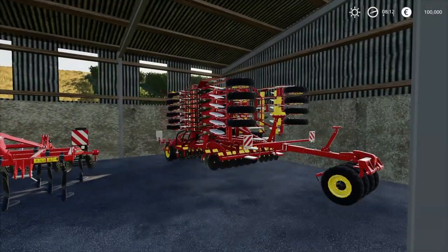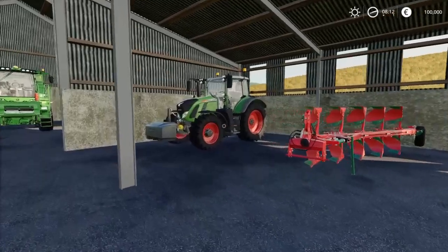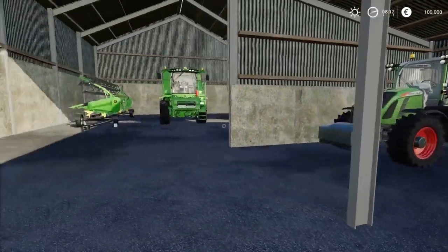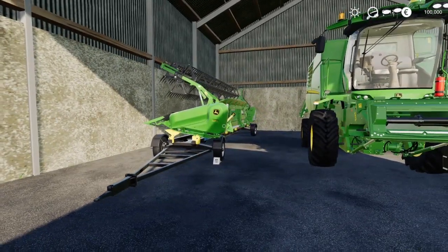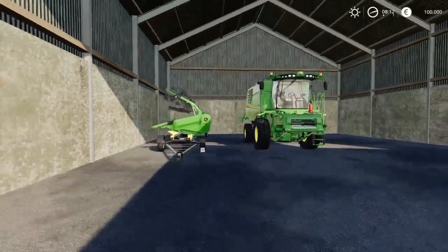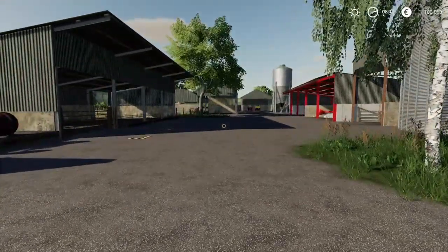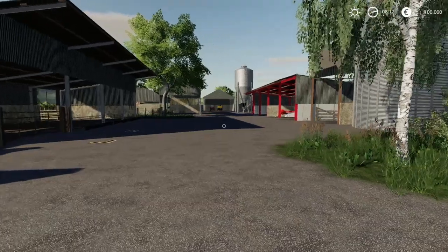There's a really nice planter with good width on that thing. You've got a plow, a cultivator. You've also got a Fendt 720 sitting right here with a front weight on it already. And then tucked away in here, you've got a nice John Deere tractor with a normal header sitting on a header trailer. You do not have a farm truck with this map.